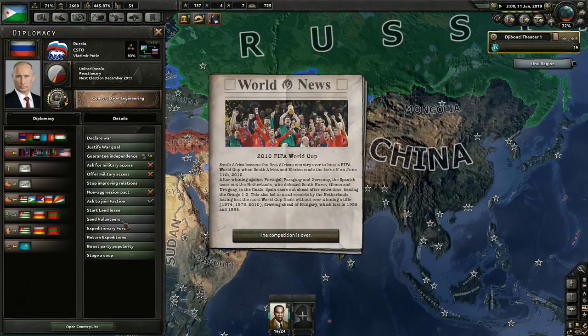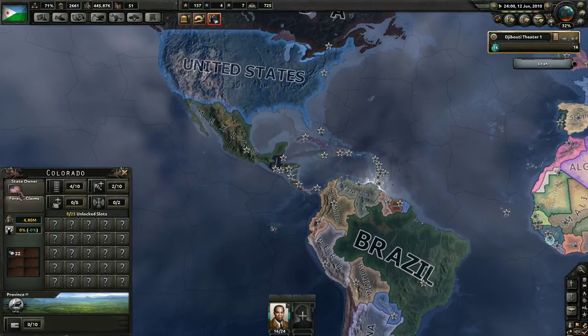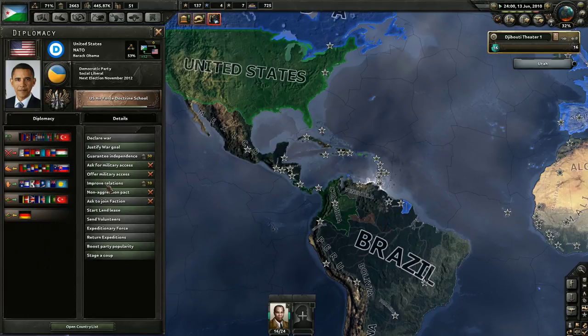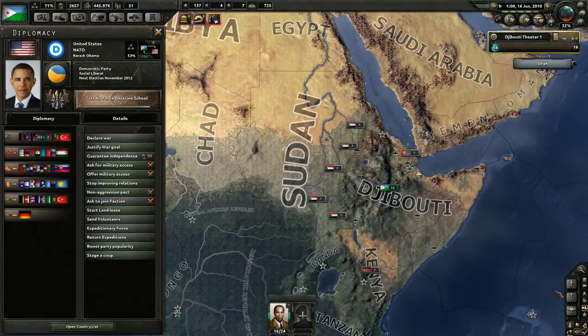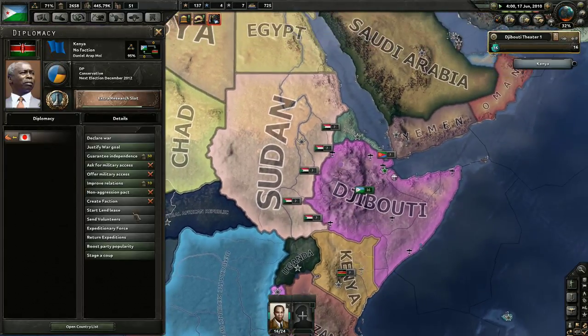We are going to improve our relations with the Russians because we don't want to be in a bad place. I really want to join the Russian faction. That would be really cool, but I don't think they're going to let us join. I would also really like to join the American faction, but they're not big fans of sweet, sweet Djibouti. Come on, Mr. Obama, take us in, and then we could really go to war with people.